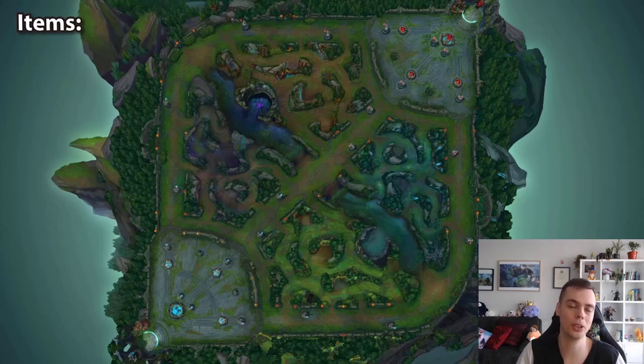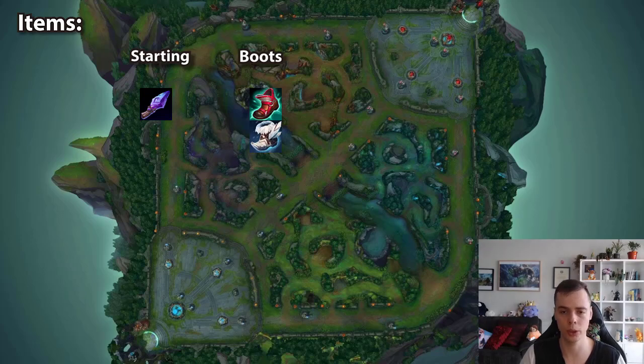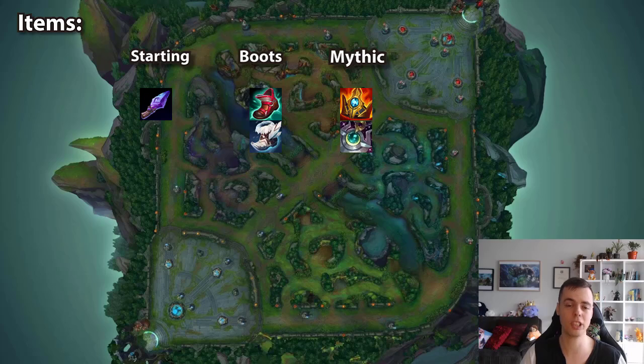Moving on to items. You want to take Spellthief's as your starting item 10 times out of 10 — if you struggle to proc it in the 2v2 lane, you can roam and proc it through those roams. For boots it's between Lucidity and Swifties — Swifties for roaming, Lucidity for laning and scaling. I strongly dislike Mobis on any champion. In terms of boots first versus mythic first: get boots first for roaming, or rush mythic for laning. Shurelya's is 9 times out of 10, even 99 times out of 100 — you'd only consider Moonstone if you expect fights to be very extended with lots of melee frontline.